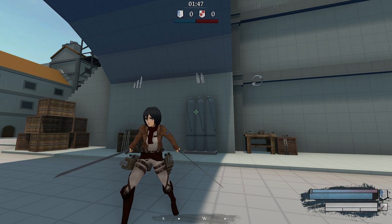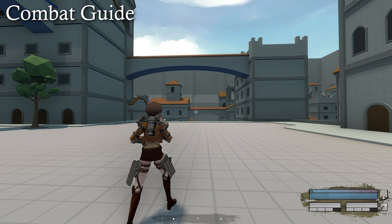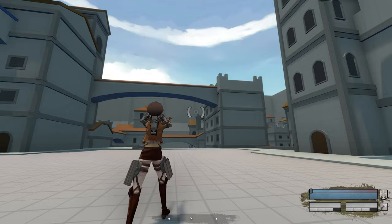That will be everything you need to know about your gear and your equipment. Now you're ready for some combat. No matter which class you're using, you can go into attack mode by pressing the F key. In this state, you can charge your attacks by holding the left or right mouse button.